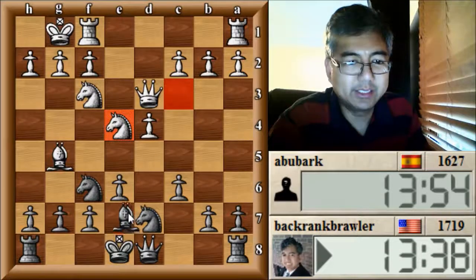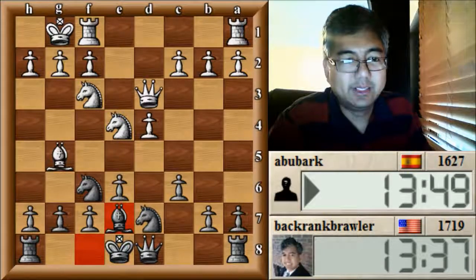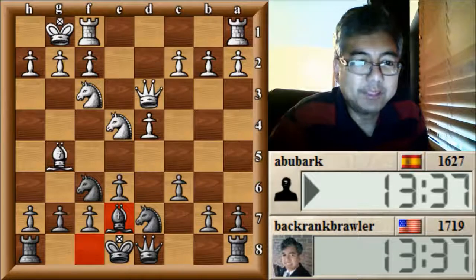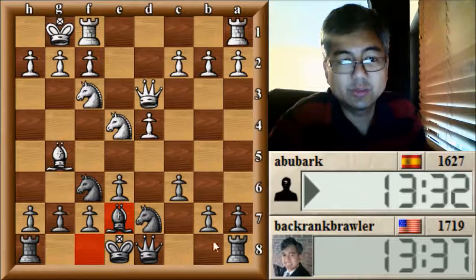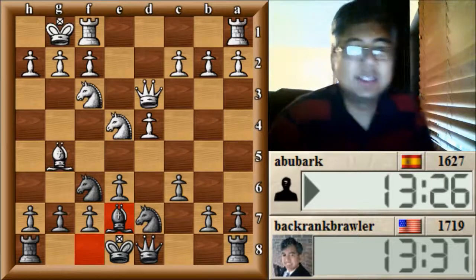Not too many problems, but it leads to a fairly solid position. With this piece here, I'm going to play Bishop to E7 to defend, and then I should now be able to castle. This opening is nice because there's a lot of options in terms of what you can do. You can sometimes castle queenside as well, depending on what your opponent does. Your opponent also has a lot of options, so it's a nice opening.